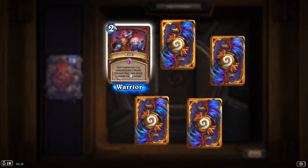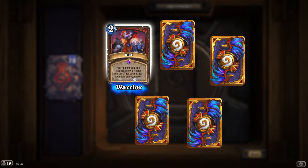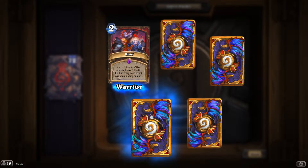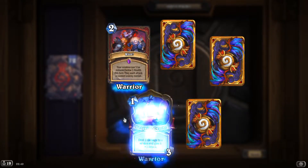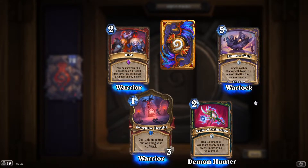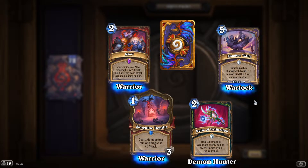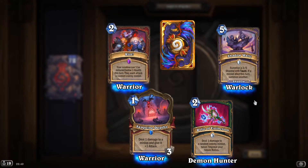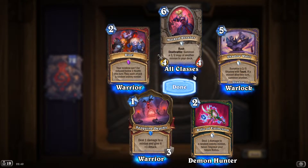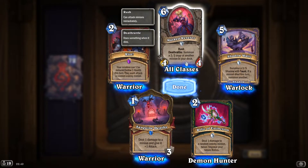'Riot': your minions can't be reduced below one health this turn, they each attack a random enemy minion. Considering it costs only two, it's a very much improved version of Brawl in my opinion. 'Shadow Walls': summon a 3/5 shadow with taunt, if a minion died this turn summon another — very good spell for Warlock. 'Masked Reveler': rush, deathrattle summon a 2/2 copy of another minion in your deck — hit or miss, but I'd use it.